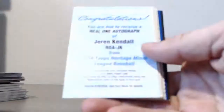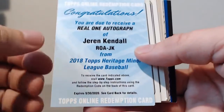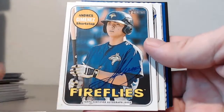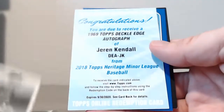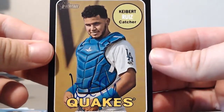Our autos in case four — base autos: Mark Vientos, Franklin Perez, Greg Deichmann, Jordan Humphreys, Andres Jimenez, Randy Gonzalez. Deco autos: Mackenzie Gore, Durin Kendall. A blue auto of Tristan Lutz, and a black auto of Keibert Ruiz. And that's it for case four.